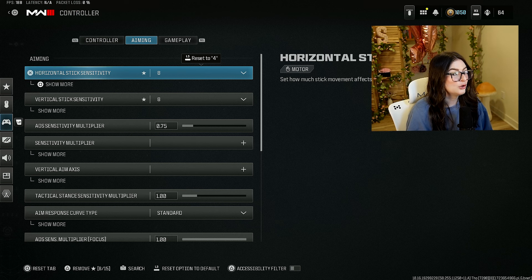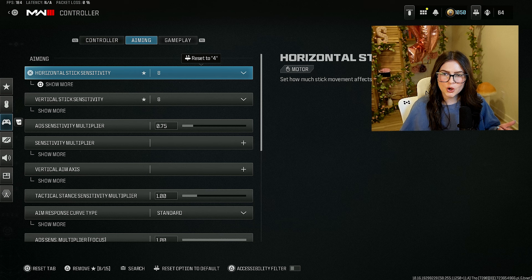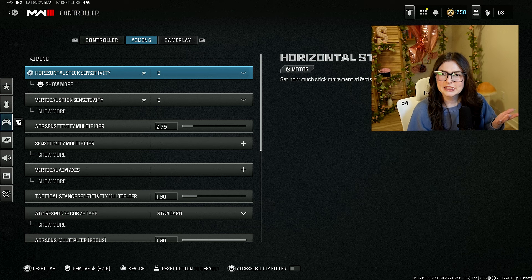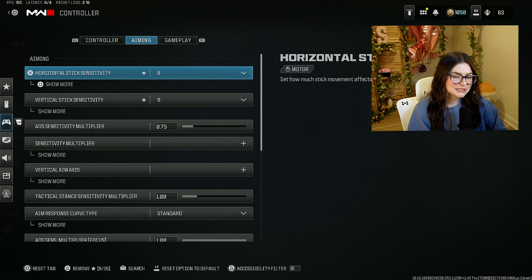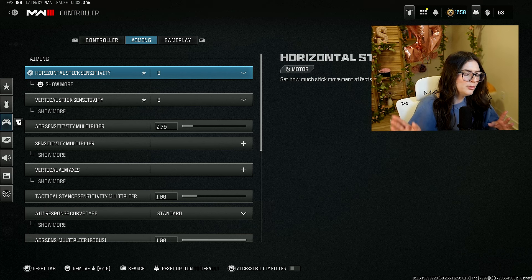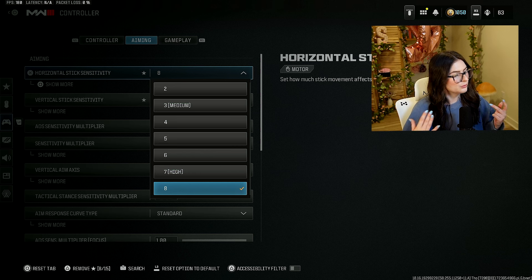I've been playing around with my sensitivity a lot recently. Sometimes you're in a point where you feel like you're missing a couple bullets and you don't know what's going on — just play with your sensitivity, it can help so much. I used to play on like a 12 sensitivity a couple years ago, but now I've lowered it. If you're newer to first person shooters, you probably want something lower — around a four or five. A six is maybe pushing it. Start there until you get really used to it, then bump up if you want.